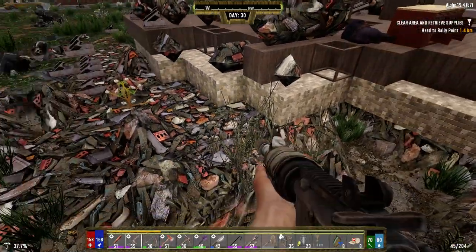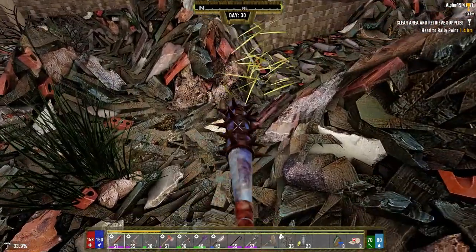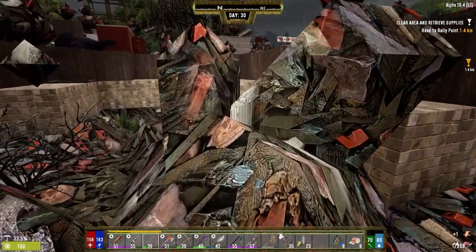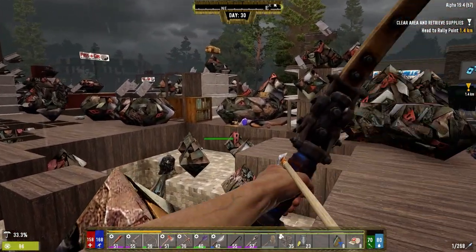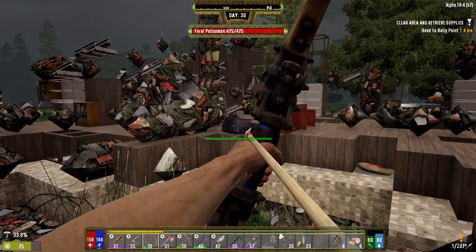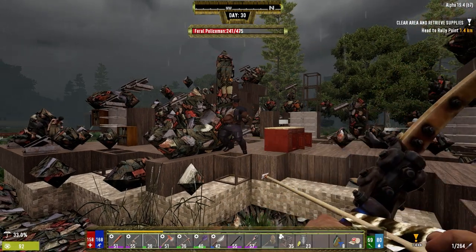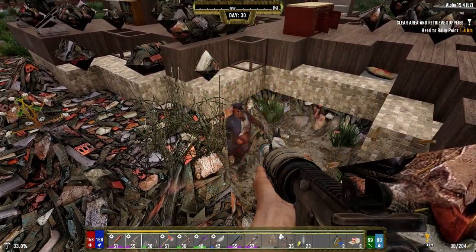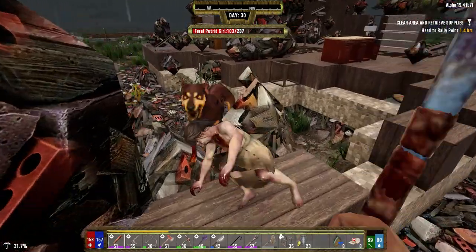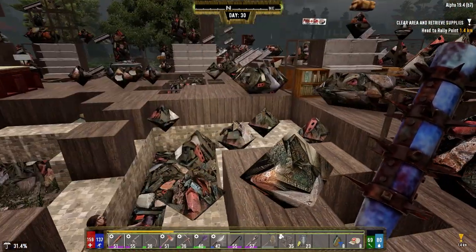We've got zombies, we've got a bookshelf, and a cop. Deal with this snake out here. Let's deal with this one zombie over here first — the cheerleader. Knocked that dog's ass out — did you see that? I got so lucky there.